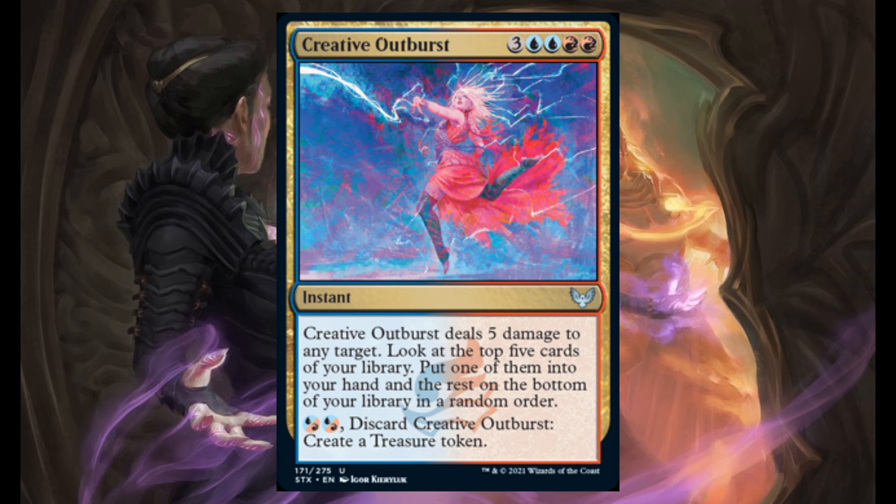Creative Outburst — 3, 2 red, and 2 blue. It's an instant. Deals 5 damage to any target. Look at the top 5 cards of your library; put one of them into your hand and the rest on the bottom of your library in any order. For 2 hybrid mana — that's blue and red — discard it and create a treasure token.